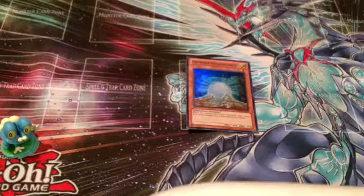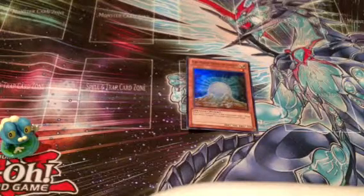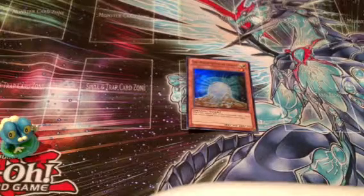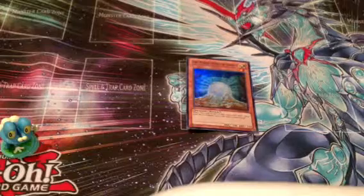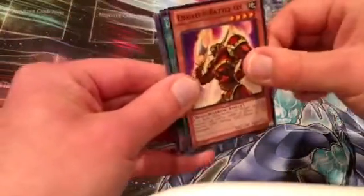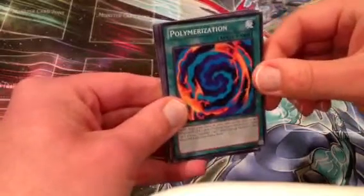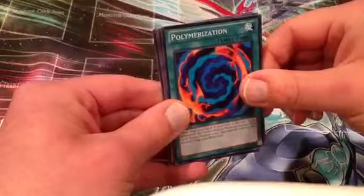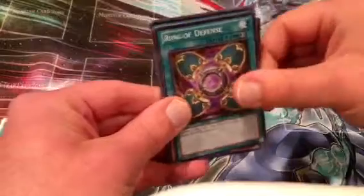For our final Kaiba Pack, we have Forca Raider, Enraged Muka Muka, Polymerization — this is the normal art Polymerization, I'm looking for the original Super Rare art — X-Head Cannon, and Ring of Defense.